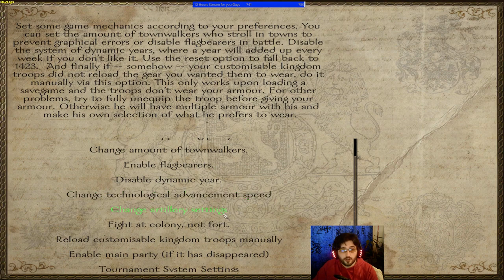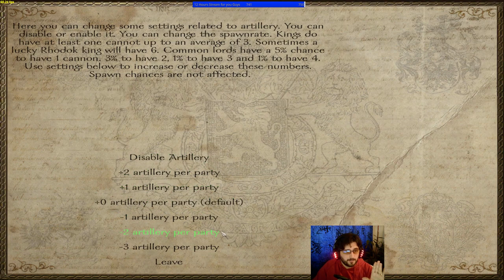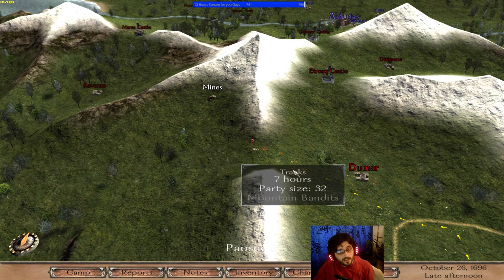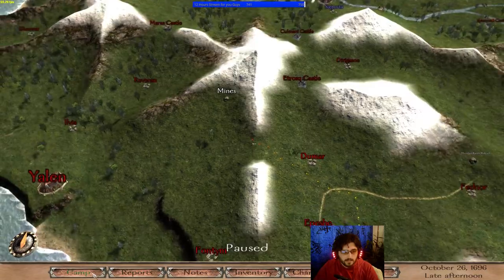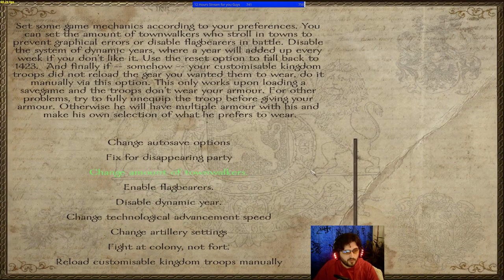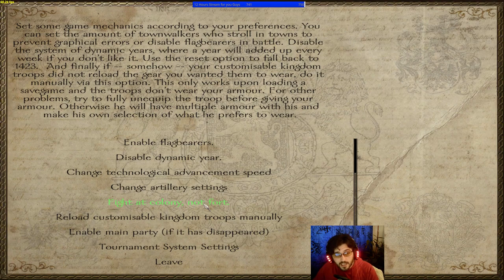Technological advancement speed affects the AI. Change artillery settings lets you disable or increase cannon limits for the AI, since the AI can also have cannons. Fight at Colony — if you have the warband script extender, you can fight at a colony you've built.